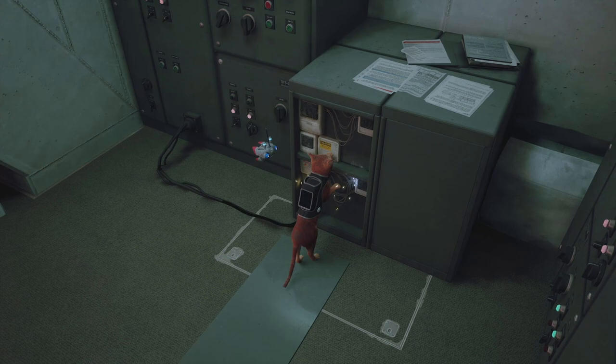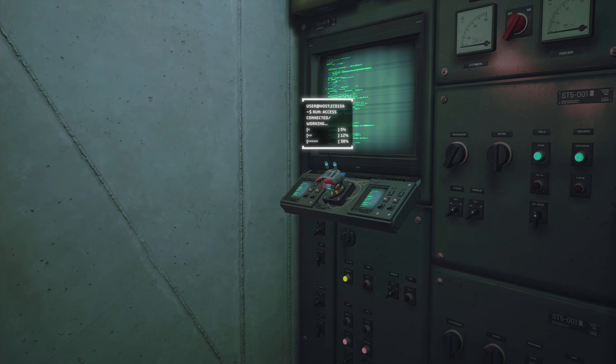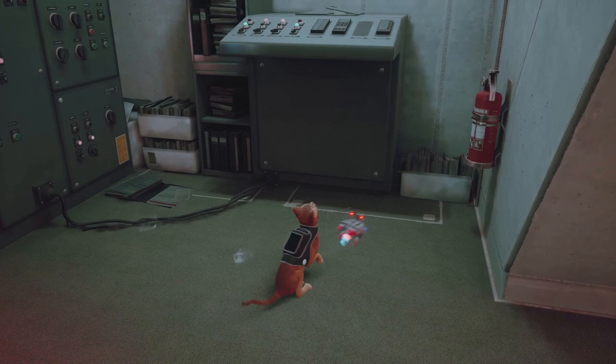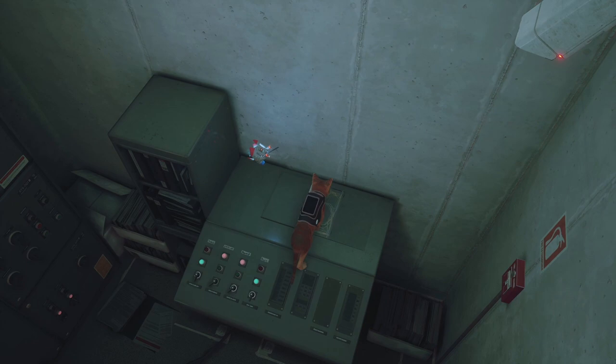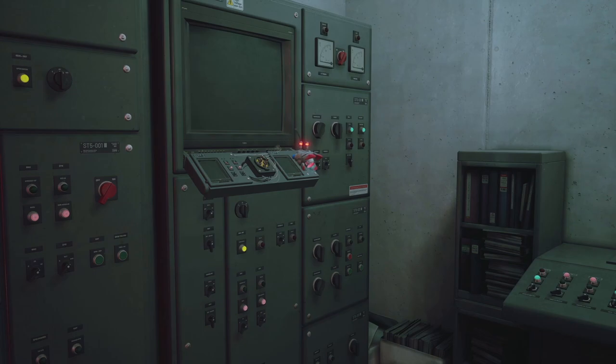Rub your hands against this one and let the robot interact with it — that's the second one done. The third one is at the top. Make sure you point the cursor exactly at the center of the screen on the target area, then interact, and do the same action there. All three consoles are taken care of. Make sure robot B12 is interacting with each console.